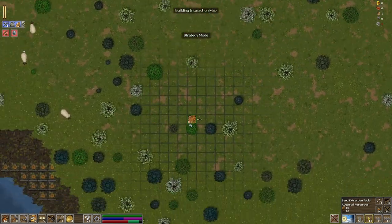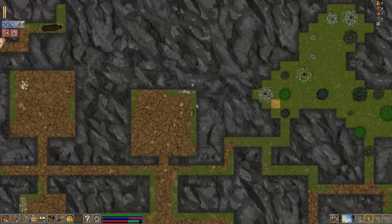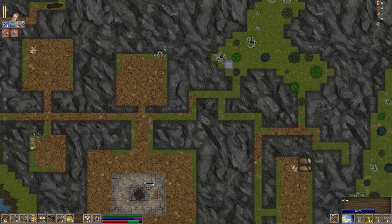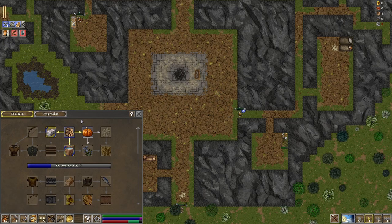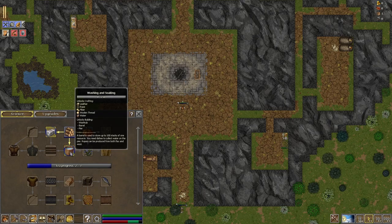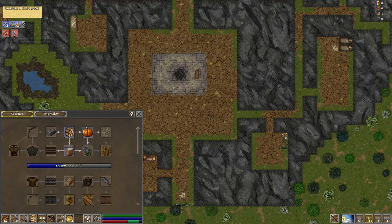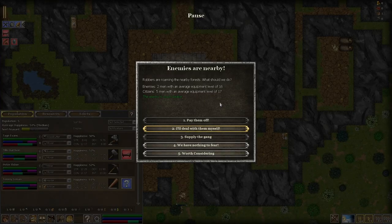In strategy mode I can keep building. I need a seed extraction table — let's place it by the farm. We've received another science technology upgrade. I'll go for washing and soaking because that allows us to create fiber rope and leather. We've got no weaponsmith to craft tools — I'll need to assign someone. I thought I set someone as a weaponsmith — let's fix that.